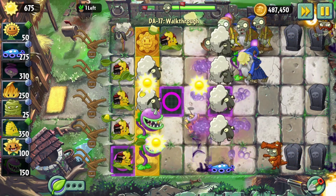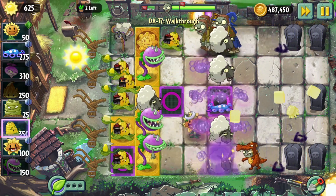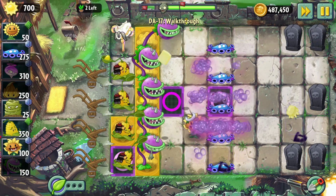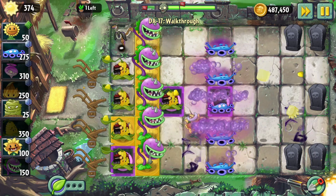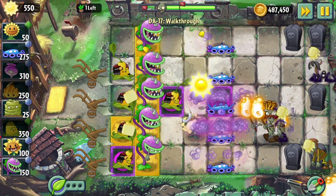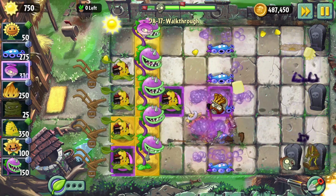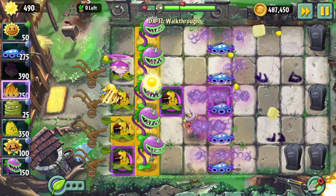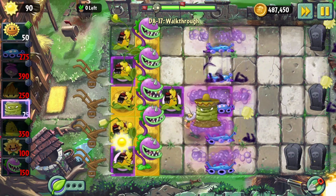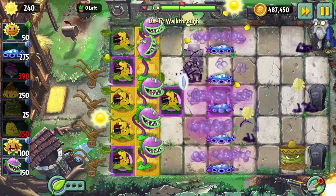I might have to assassinate some wizards with Chompers to keep my forces alive. This row is kind of screwed, so let's just get rid of them now. I need to keep working on the graves too, that's the problem. I really like the blurple bloom and how it works in this situation — it basically prevents anyone that's too fast from getting through. I don't need a sunflower anymore; I have plenty of gold tiles.